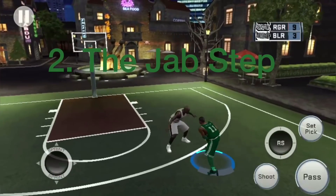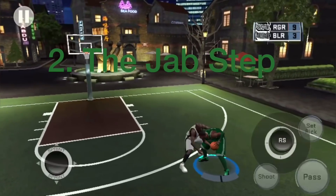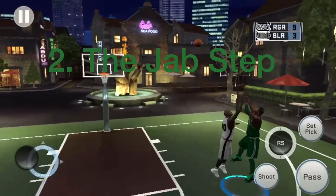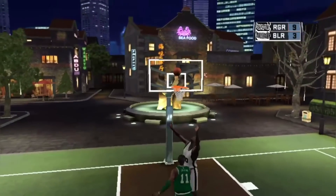To be able to perform the jab step, you'll have to get the ball from the opponent first, then you'll have to flick your right stick up. You'll be able to get your defender off guard and you can just rise up for a shot or you can just go right by him.